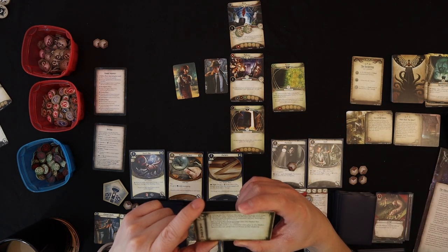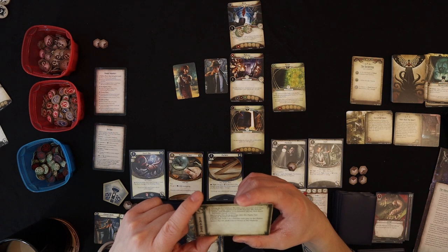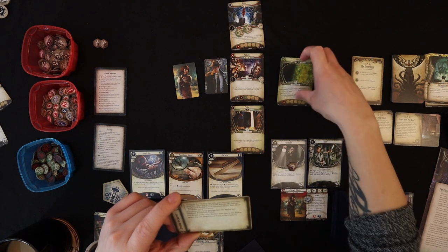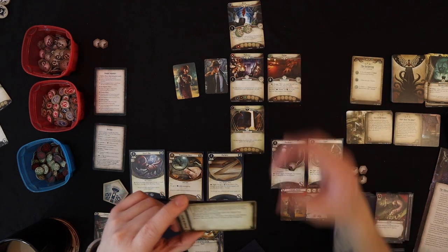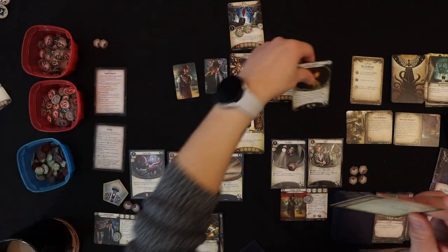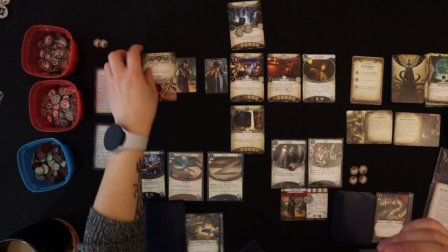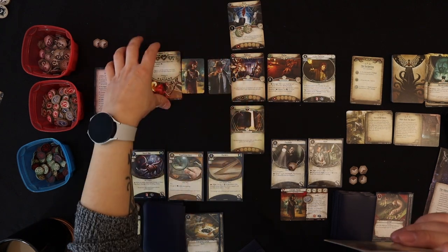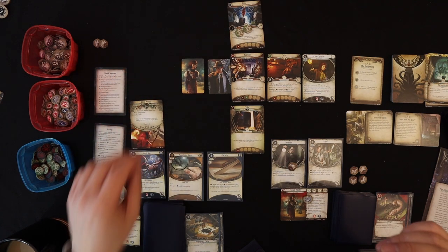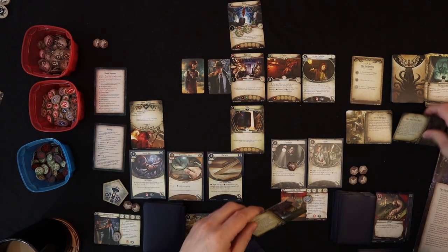We flip over the Barrier card — using the barrel from the attic, you carry ice and snow from the cellar and hurl it at the barrier. It sparks, shudders, consumes the ice, then hisses and fades out of existence. The barrier blocking the parlor has vanished. We reveal the parlor, put the set-aside Lita Chantler into play, and spawn the set-aside Ghoul Priest in the hallway. Because it spawns where the investigators are, it goes to Roland — he's now engaged with the Ghoul Priest.